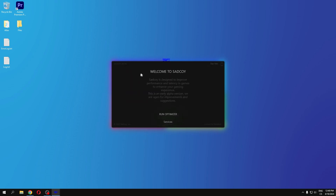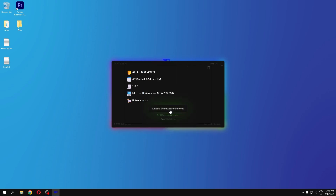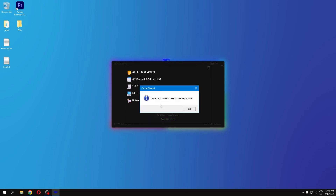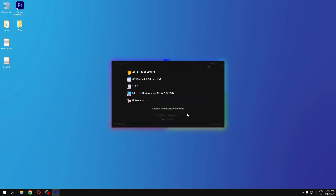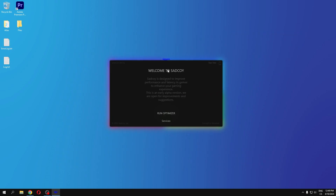If you click the Services button, you can see options for your PC. Click Disable Unnecessary Services to see what will be disabled and stopped. Click OK. You can also click Clear RAM Cache — here is how much RAM is freed.